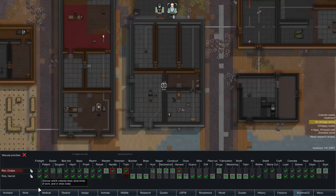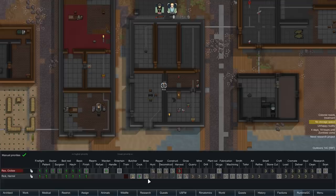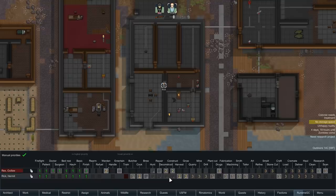Let's set up their priorities to start off with. Firefighter, patient, doctor, surgeon — that's fine. Wardening is Rex's number one job. Don't worry about entertaining guests, handling or training. Butchering and cooking is Rick's top tier job. I'll try to implement that system I talked about last series whereby we only save number one jobs for emergencies or super important stuff. Everything else will have a maximum of tier two.